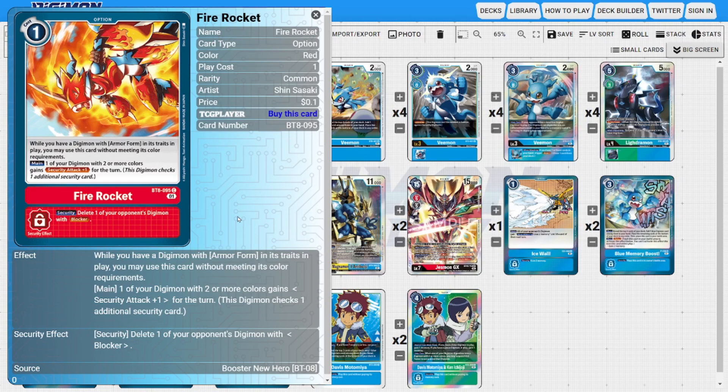I'm running three copies of Fire Rocket to make the stack as aggressive as possible. It's a very cheap card — for the low cost of one — ordinarily a red option, but we can use it ignoring color requirements as long as we have a Digimon with Armor Form in its traits in play, which is basically any of our level fours. One of our Digimon with two or more colors gains Security Attack plus one for the turn. Its security ability lets us delete one of the opponent's Digimon with Blocker.